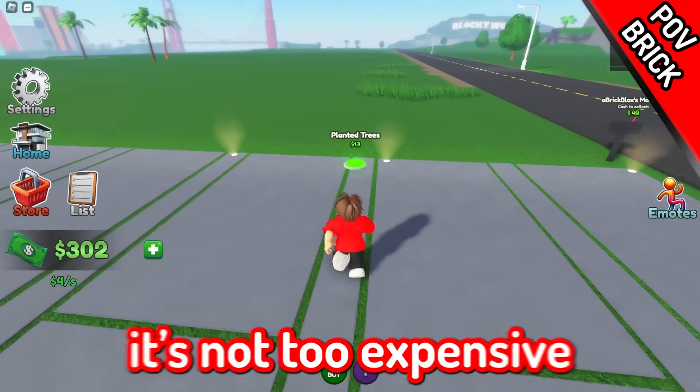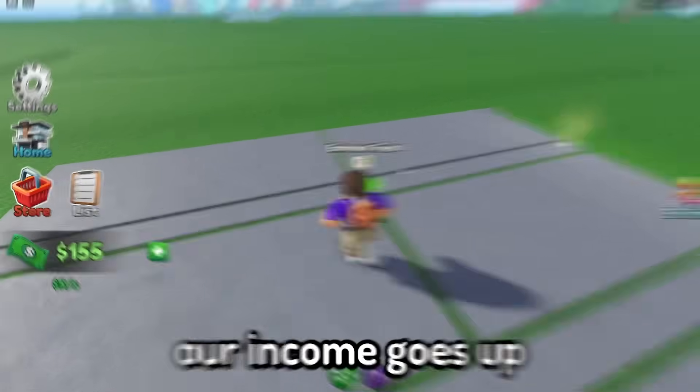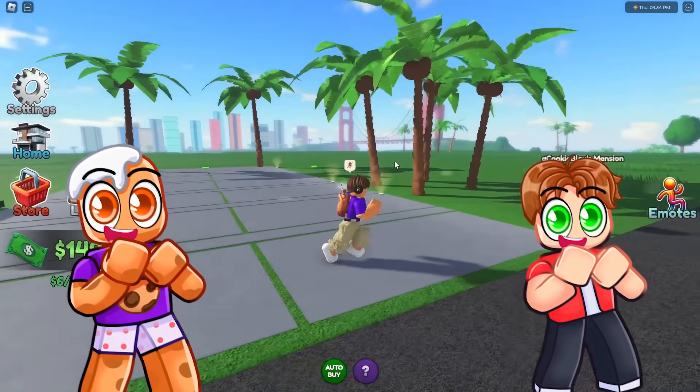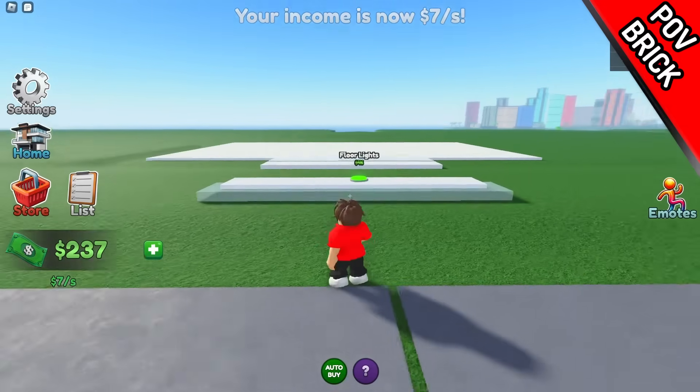We're buying everything here. Not too expensive so far — plants and trees. So every time we spend some money, our income goes up. I got trees growing out of the ground right now. We're at $250 to collect. All right, marble entrance.